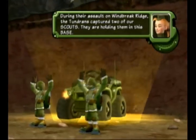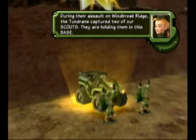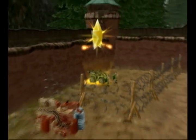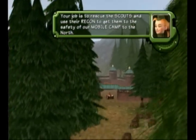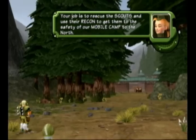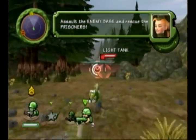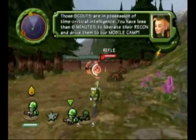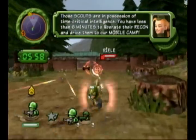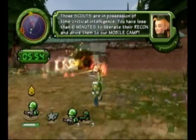During their assault on Windbreak Ridge, the Tundrons captured two of our scouts. They are holding them in this base. Technically it's really only one scout because it's one light recon, but whatever. Our job is to rescue the scouts and use their recon to get them to the safety of our mobile camp to the north. Sounds easy enough. Assault the enemy base and rescue the prisoners. Those scouts are in possession of time-critical intelligence — you have less than six minutes to liberate their recon and drive them to our mobile camp.